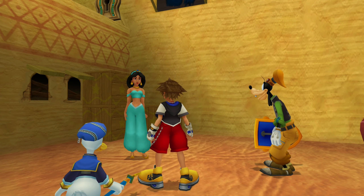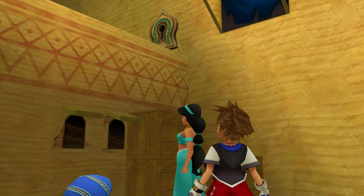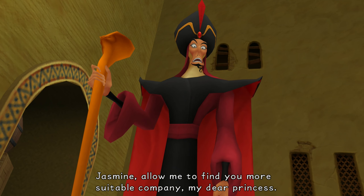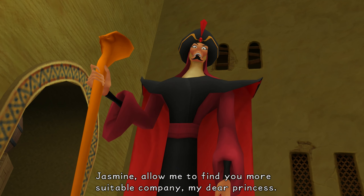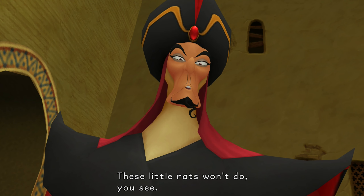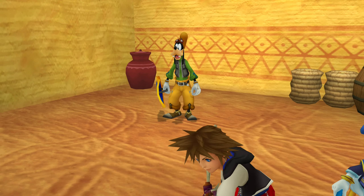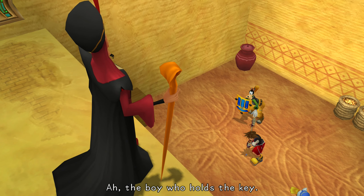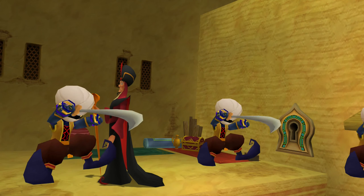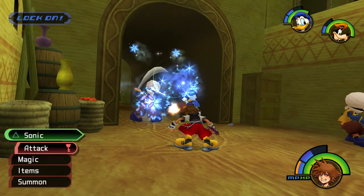Oh, I hope Aladdin's alright. We were being watched. Jasmine! Allow me to find you more suitable company, my dear princess. These little rats won't do, you'll see. Jasmine, run! Ah, the boy who holds the key. It's a weird looking key, right? He just brought some Heartless for us to fight — nothing we haven't fought before though. Let's get him.